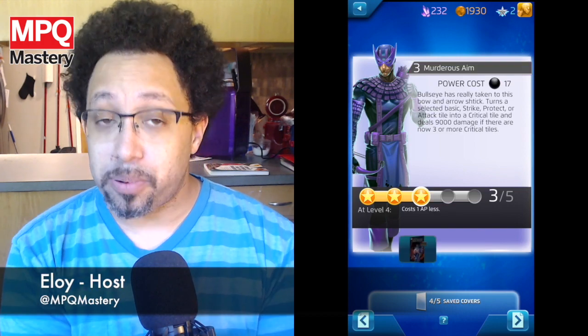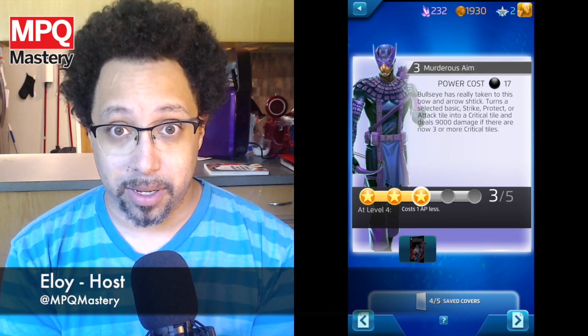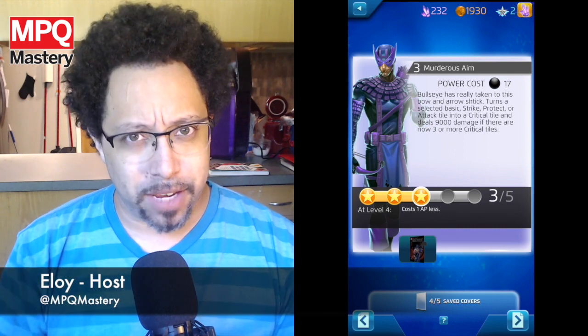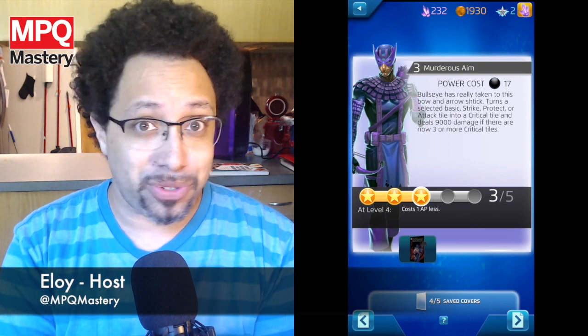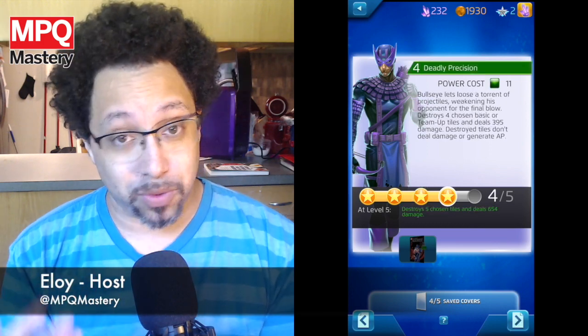Murderous Aim is also a pretty cool ability that allows you to put a critical tile on the board. At level one it places one tile and deals extra damage if there are additional critical tiles on the board. At level two it reduces the cost, level three does more damage, level four reduces the cost again, and at level five it creates two tiles, which is really, really good.